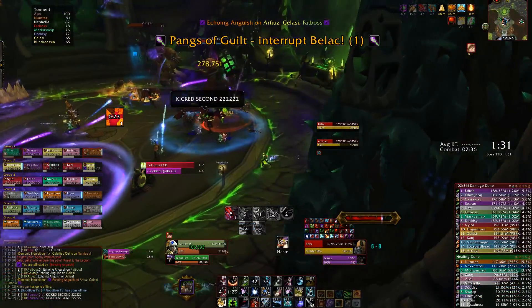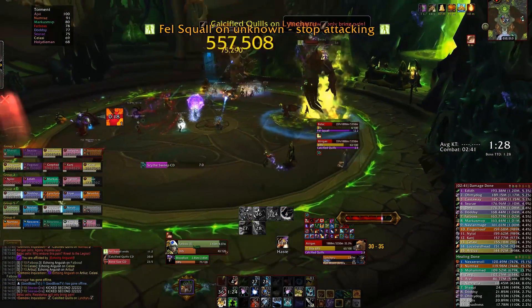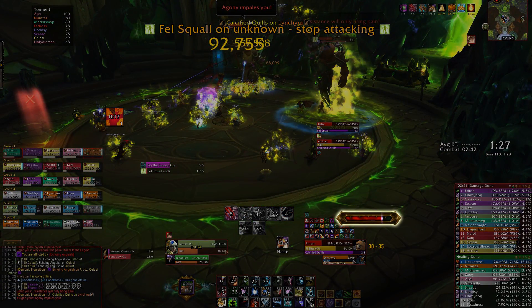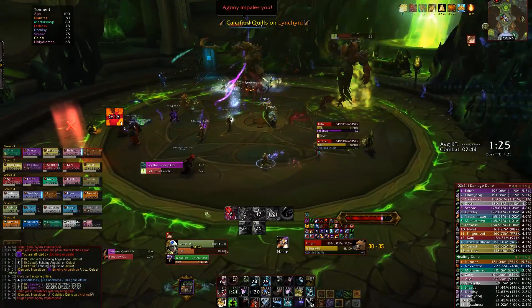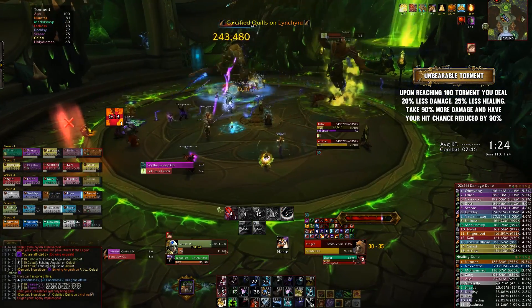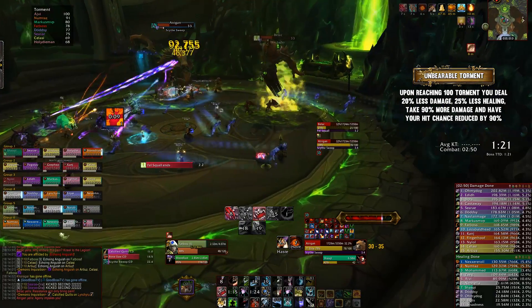Understanding Torment and how to deal with it is the number one thing that you need to know. Torment is an alternate energy shown on a bar on your screen. You gain Torment through the boss's spells, most of which are unavoidable. When you reach 100 Torment, you'll gain a debuff called Unbearable Torment, which will reduce your output to nearly zero while also increasing the damage you take by a ton.